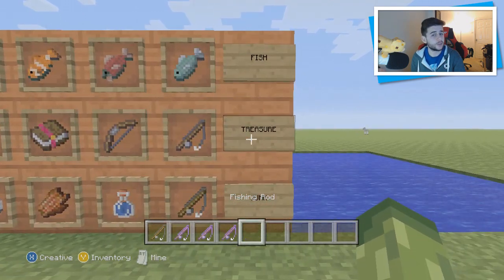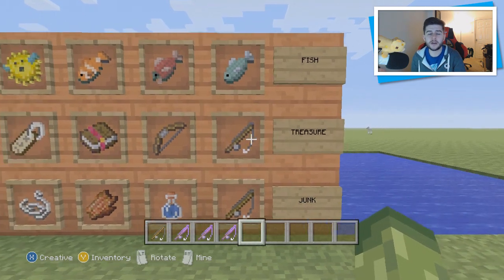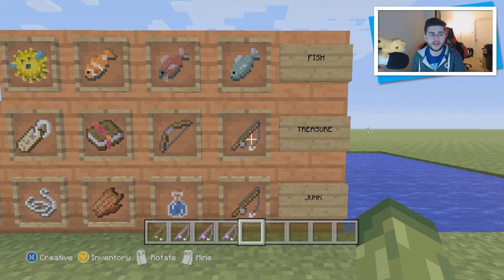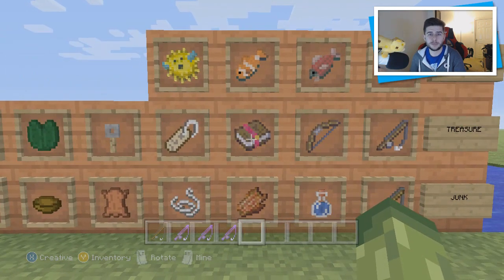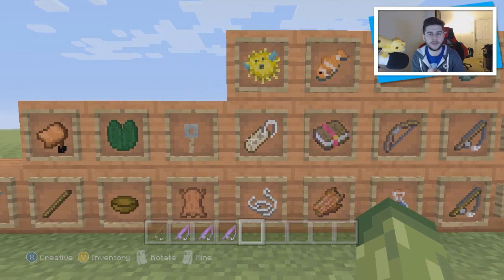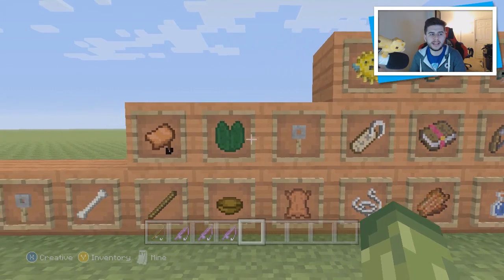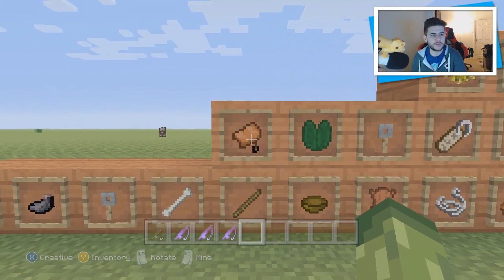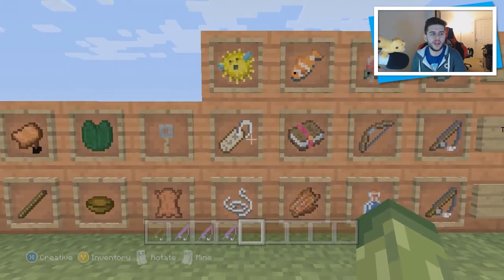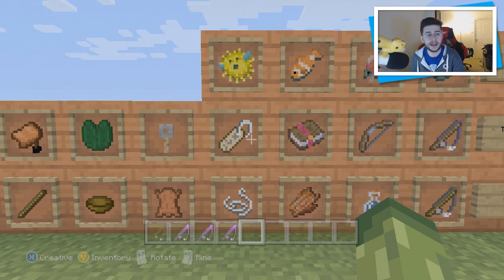As for the treasure, it's pretty cool. You can get yourself an enchanted fishing rod, an enchanted bow, an enchanted book which I believe can be pretty much any enchantment, a name tag — which is important because now we have more options for where name tags can spawn — a tripwire hook, a lily pad which I don't know why it's classed as a treasure, and of course a saddle. The name tag and saddle are going to be important because you can't get them anywhere else.